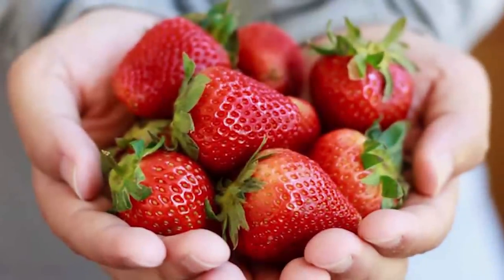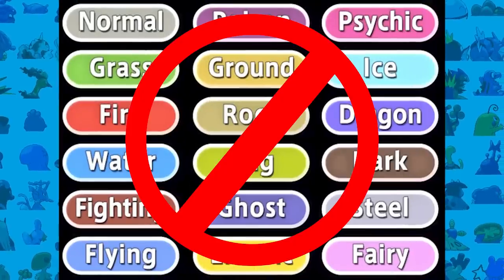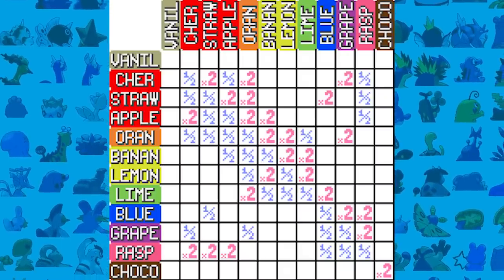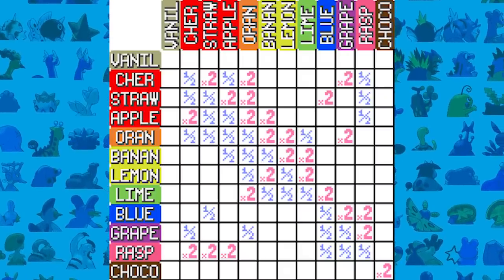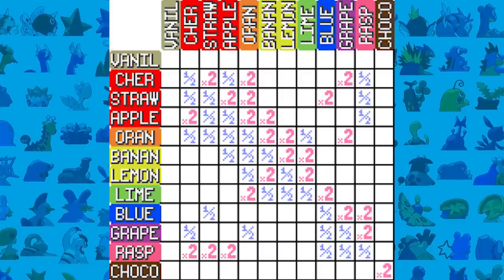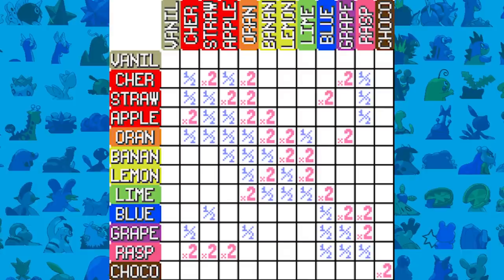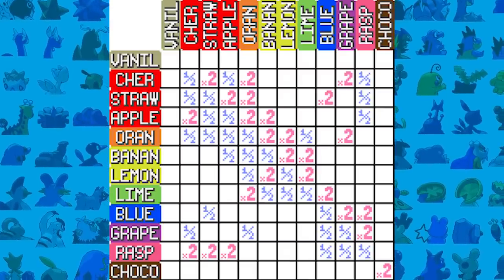I needed a theme for this ROM hack and I'm going with Strawberry Pokemon only. The normal Pokemon types are not in this game — they've all been replaced with new typings like Blueberry, Strawberry, and Vanilla. It's a really cool system, fully reworked with new type weaknesses and all that good shenanigans.